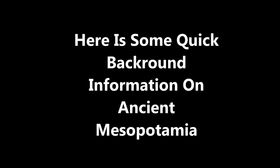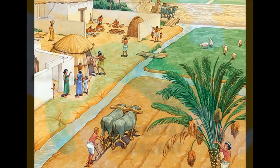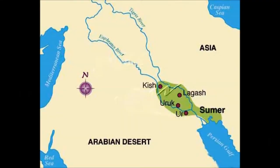Before we start the video, here's some quick background information on ancient Mesopotamia. Nomads living in the Middle East settled in the Fertile Crescent due to its rich soil. Nomads created villages, which slowly expanded into large towns. At first, all of the towns were part of the same empire, the Sumerian dynasty.